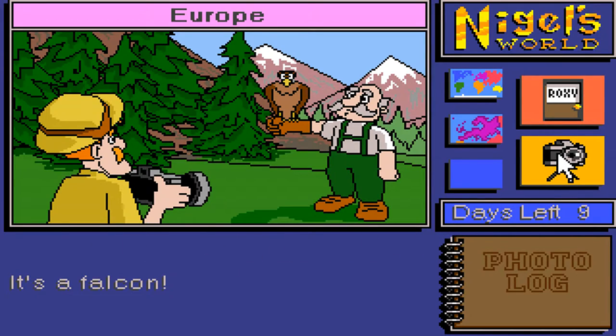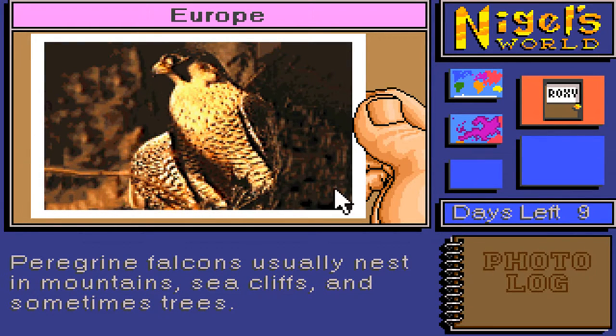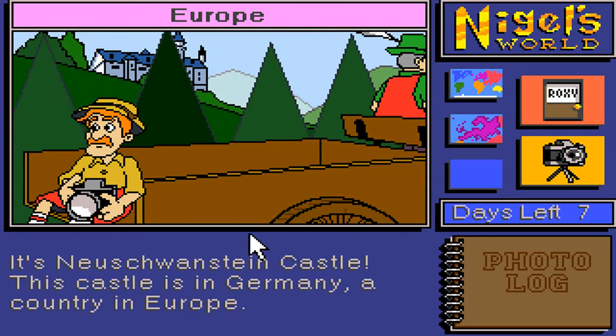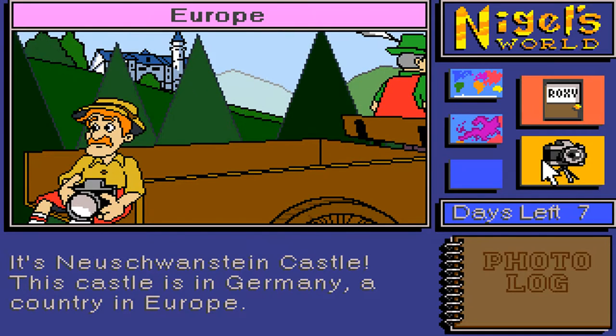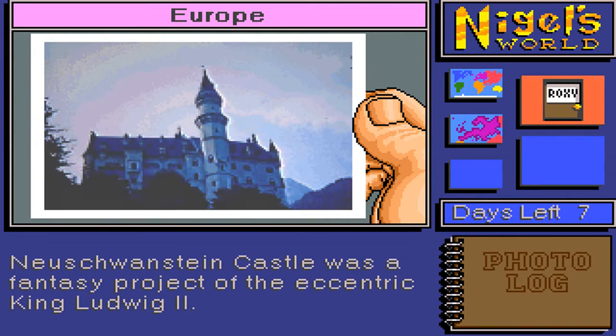Let's go and take a photo of an animal — it's a falcon. 'Peregrine falcons usually nest in the mountains, sea cliffs, and sometimes trees.' Very cool. I was a big animal fan, so I knew all about the peregrine falcon when I was a kid. And now we need to take a photo of a place — it's Neuschwanstein Castle. 'This castle is in Germany, a country in Europe.' Let's take a photo. 'Neuschwanstein Castle was a fantasy project of the eccentric King Ludwig II.'